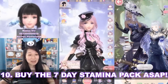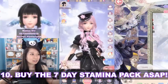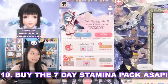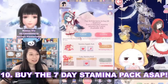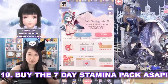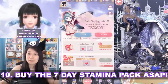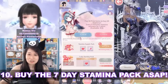Number 10: buy the 7-day stamina pack AFAP. Click the plus icon where your stamina is and you'll find the 7-day stamina pack. It only costs 300 diamonds, which is very easy to get on day one of Shiny Nikki. On the first day you get 500 stamina, then 300 stamina daily for the next six days. It is so worth it — just do it!